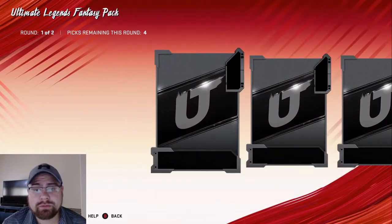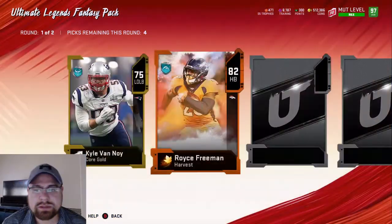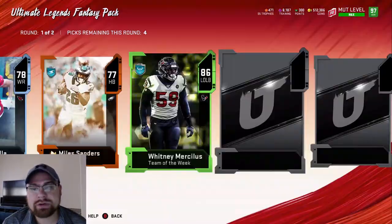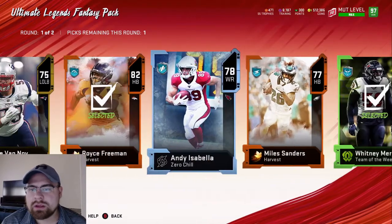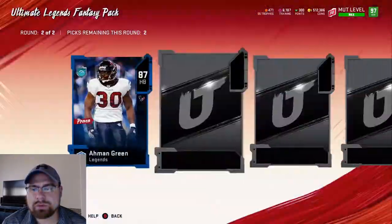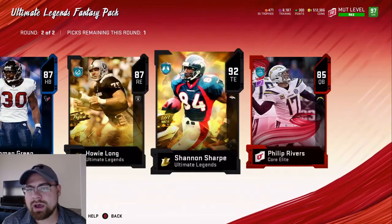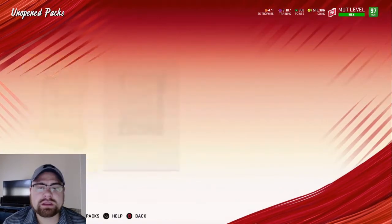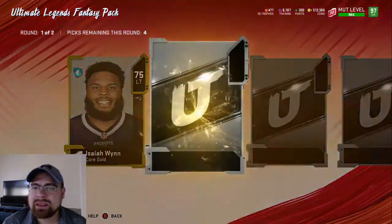Normally it's the first three packs until they start heating up. We do have the topper which is a 92 overall. I also chose a winner for my giveaway yesterday — I did email them, waiting to hear back. They have until 5 p.m. west coast time to get back to me before I pick a new winner. We'll definitely get someone that $100 gift card. Last card round two — 87. Big X! 92 Shannon Sharp — not bad! We'll take Shannon Sharp and let's go.